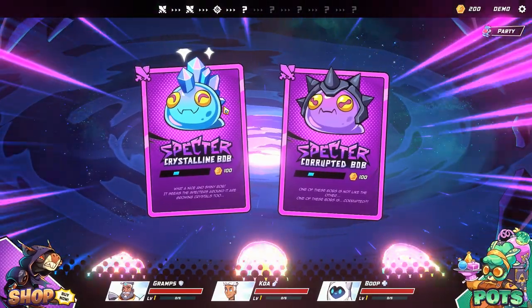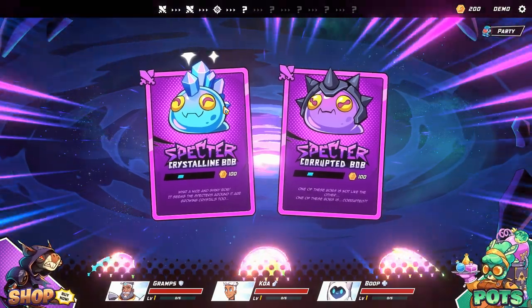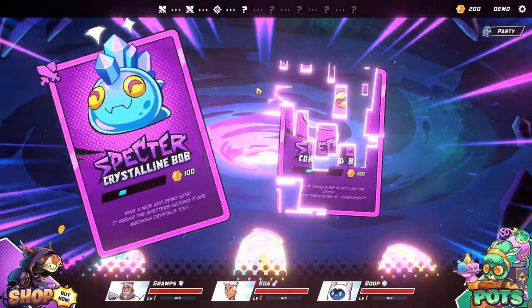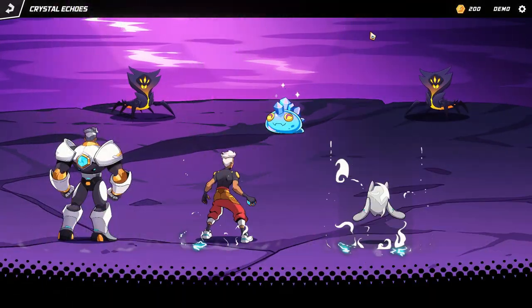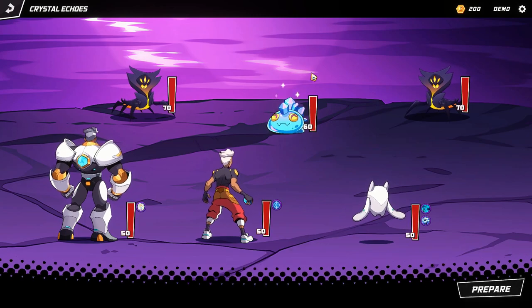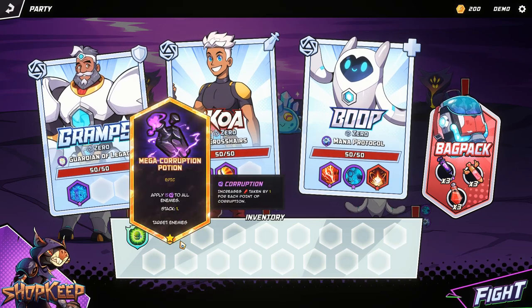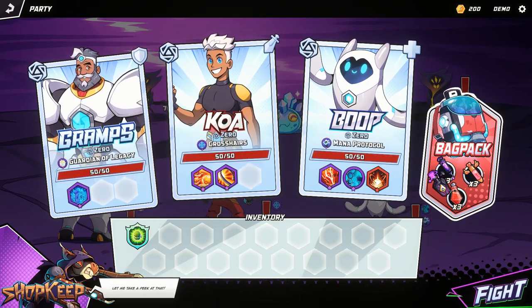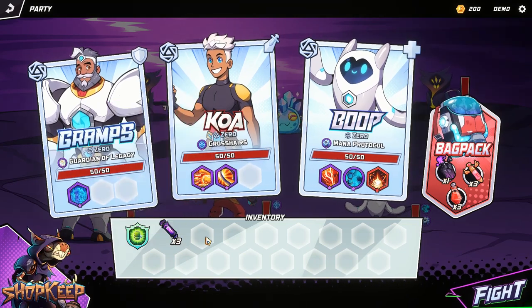Here we are in Raid mode — this is another mode in the demo. I finished the prologue so I can't continue with campaign, but Raid mode is basically where you go and destroy more and more enemies until you fight the boss. I'm fighting one Bob here.